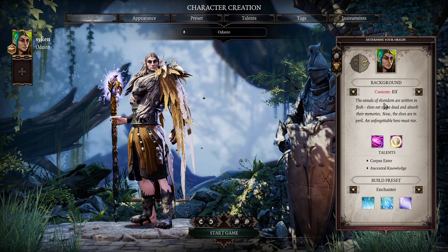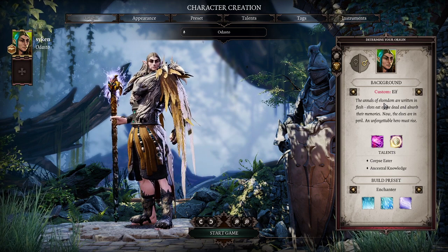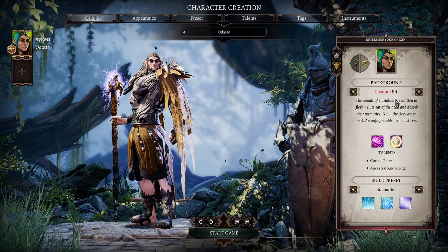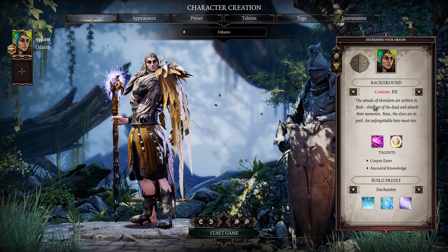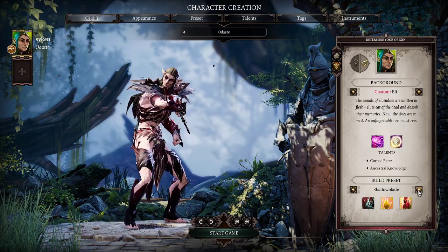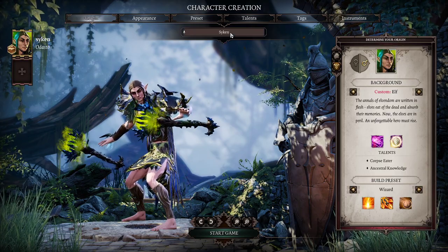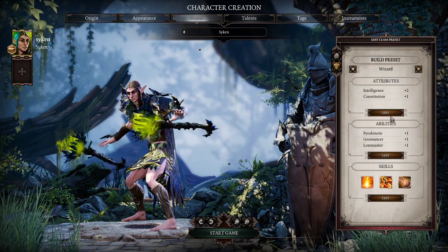The elves should take the position of the damage dealers, so we do have a physical and a magical damage dealer. It's really up to you how you want to play it. I personally, in this setup, will start with a custom elf that is going to be a mage. So we're taking the preset of Wizard. The character is going to be called Saiken. Appearance doesn't matter for this run.